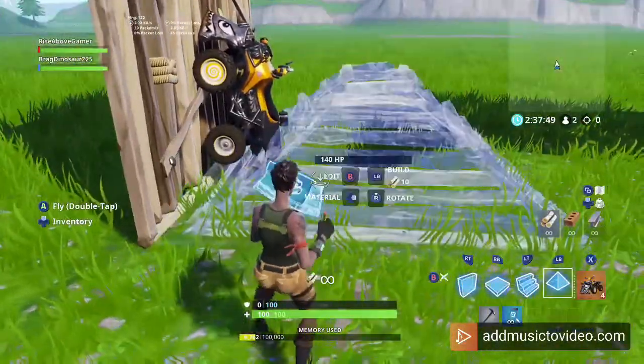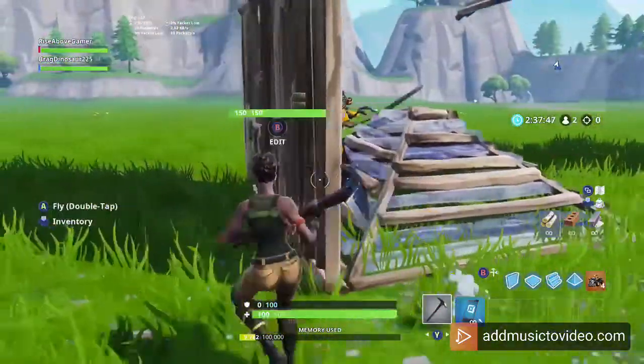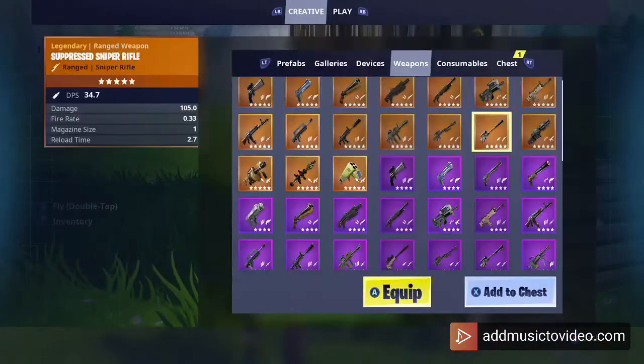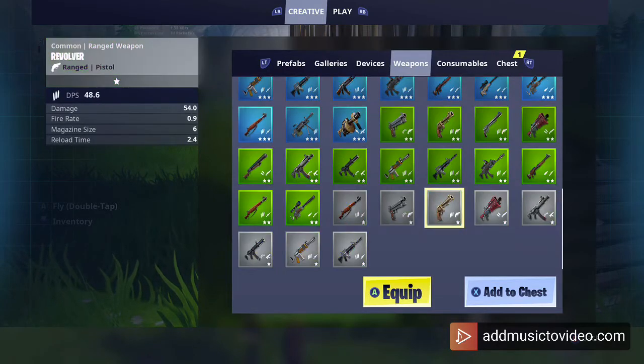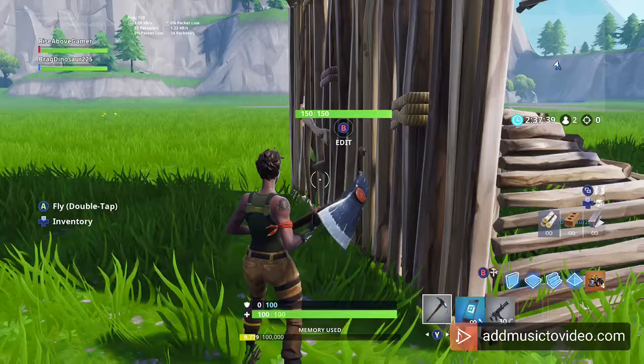Destroy this ramp and put a pyramid. Next you want to get yourself a trash gun so that you do not damage your vehicle too much — if you do that it will blow up, so that's not good.